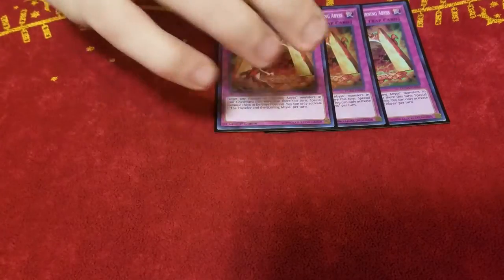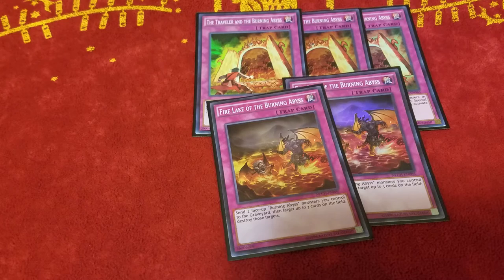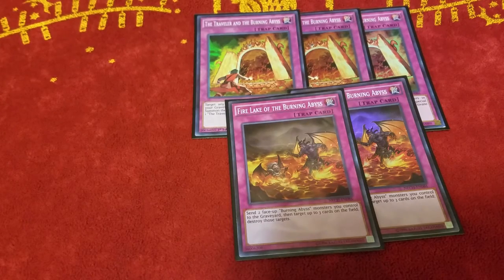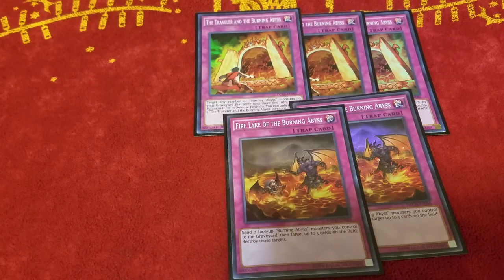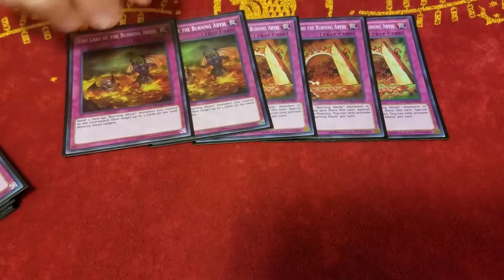For the traps, I like to play Trap Heavy BA. I know it used to be the good thing, but it's not that great anymore — but I still like it. I play 3 Traveler and 2 Fire Lake. I really love Traveler's effect: being able to pop stuff with Fire Lake or Horn of Heaven, and then on the end phase — or before they attack you to protect yourself from an OTK — you just special summon all your Burning Abyss monsters back onto the field. This card is just nutty. I run it at 3 to try to maximize the chance that I see it in my opening hand.